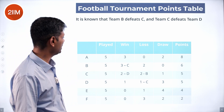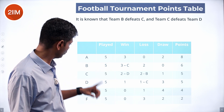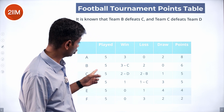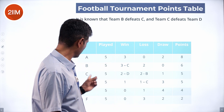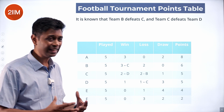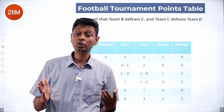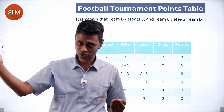We know B defeats C and C defeats D. Out of the three wins for B, C is one of them. Out of the two wins for C, D is one of them. So C has lost to B, and D has lost to C. We can now fill data points one by one to find not only how many wins, draws, and losses each team has, but against whom they won, drew, or lost.